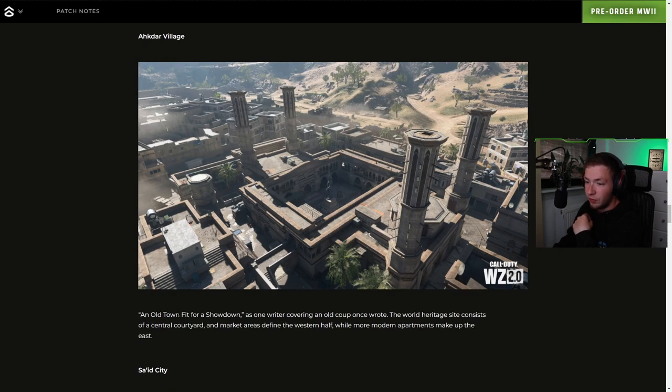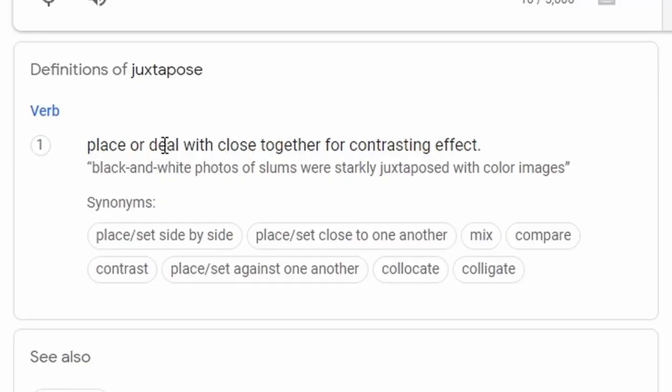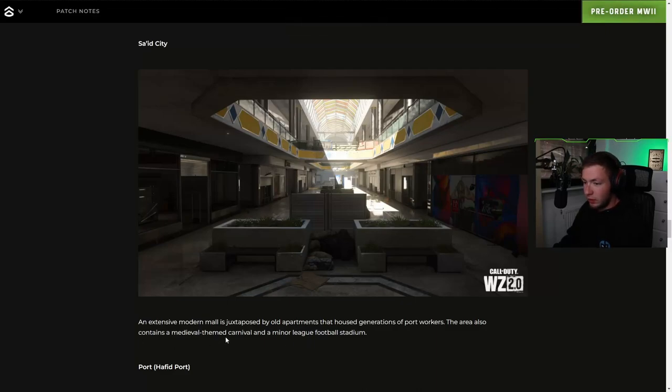Akhtar Village — an old town fit for a showdown. The world heritage site consists of central courtyard and market areas defined in the western half, while more modern apartments make up the east — a bunch of apartment buildings and close-quarter combat here. Sa'id City — an extensive modern mall is juxtaposed by old apartments that house generations of port workers. The area also contains a medieval-themed carnival and a minor league football stadium.